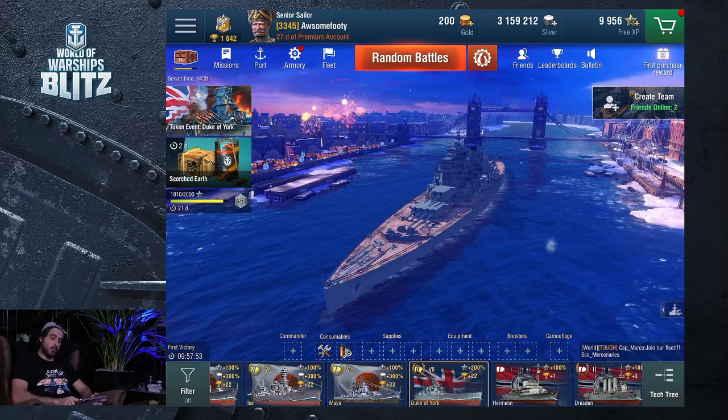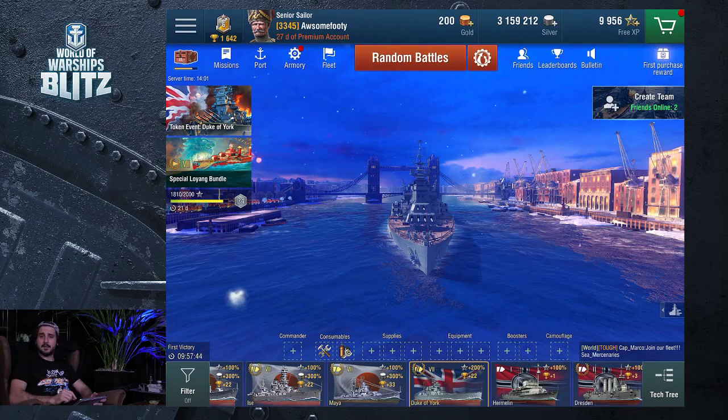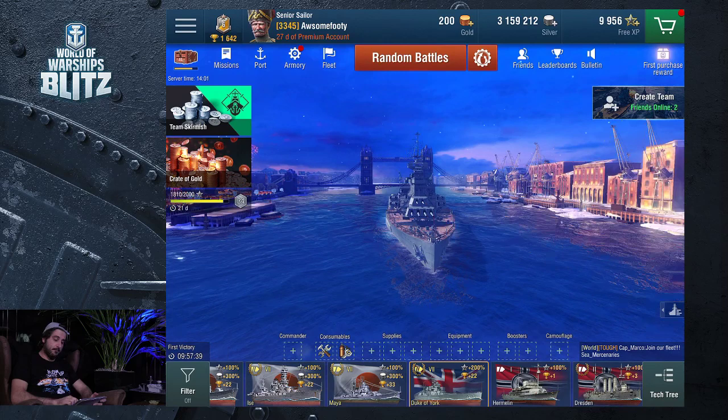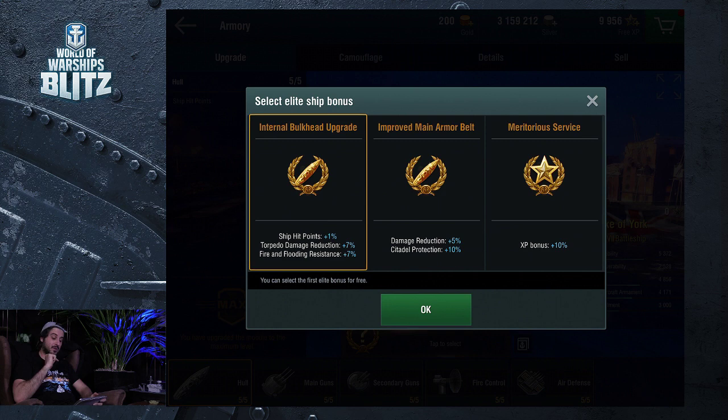Without further ado, if you have any tips or tricks on battleships or even the Duke of York, please let me know in the comment section. We've also got supplies, equipment, boosters to add, and of course the camouflage. Also we've got the armory and the elite ship bonus — three things to choose from. I'd like some help choosing which one is best.